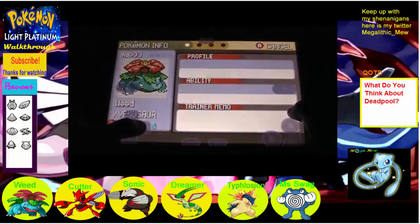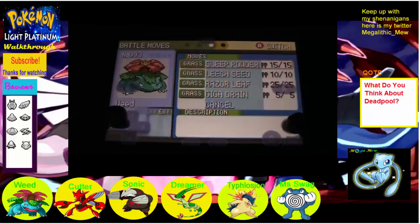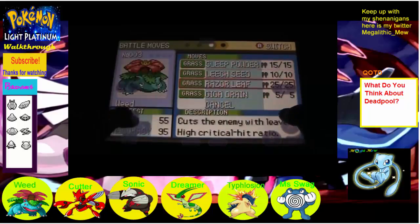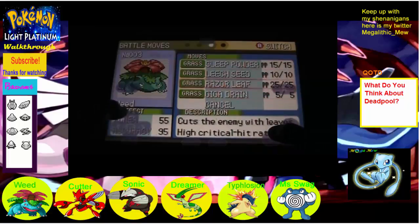And Venusaur here, also level 60, with a Miracle Seed. And it finally got Giga Drain. I really wanted Petal Dance, I think it's called, but I couldn't learn it, which sucked. So we still got Razor Leaf. But those Critical Hits, man — they're going to come all the time. I'm calling it.